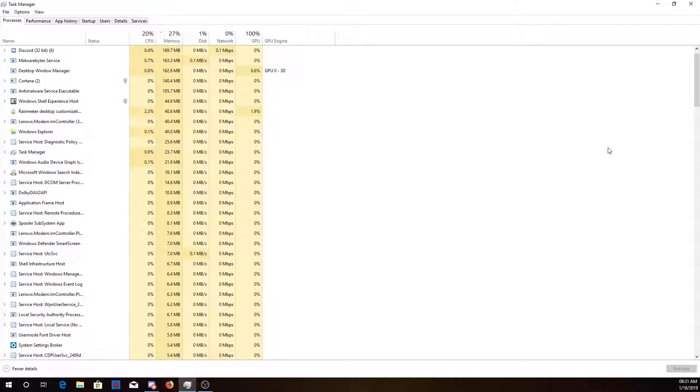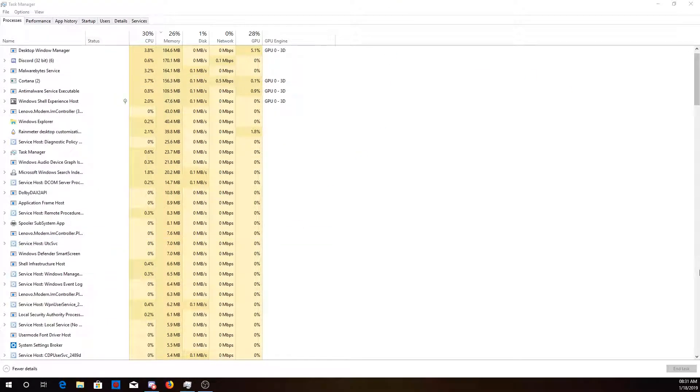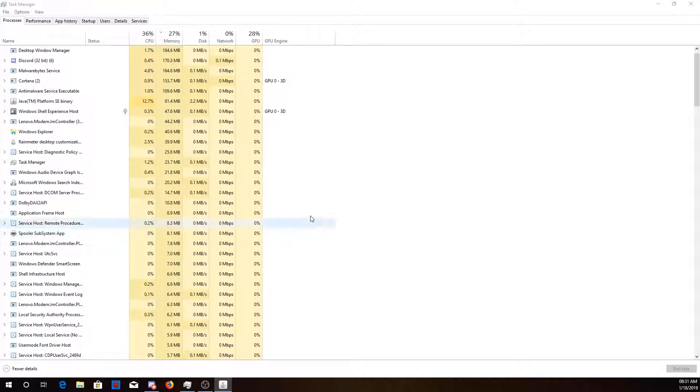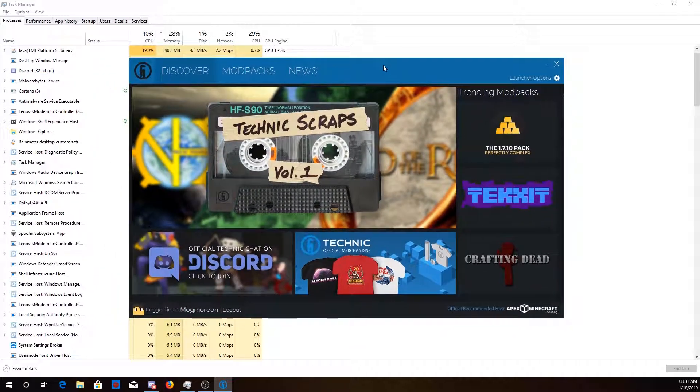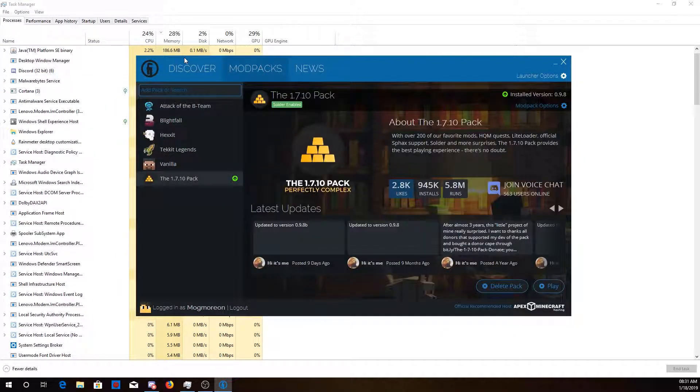It'll bring you right to the Java entry, and then all you need to do is click Delete and it'll stop the program. Now all you need to do is go to the Technic launcher — it's on my other screen because OBS doesn't like to record my primary screen — but now you should just be able to relaunch it and it should work perfectly fine.